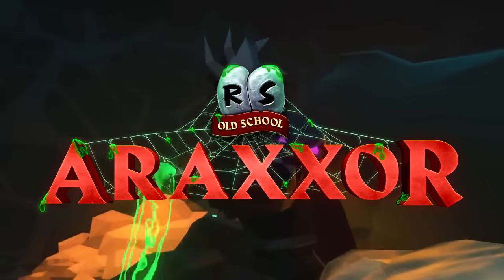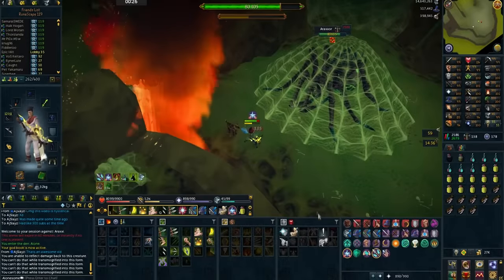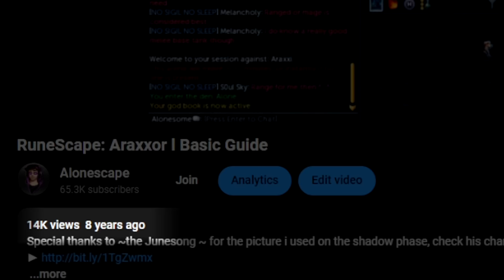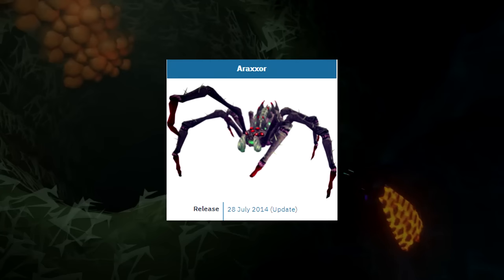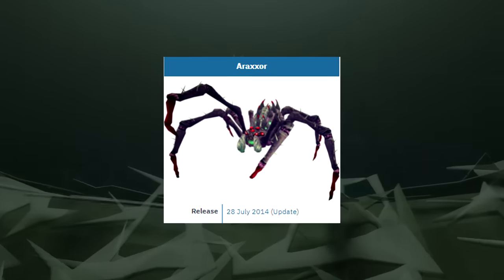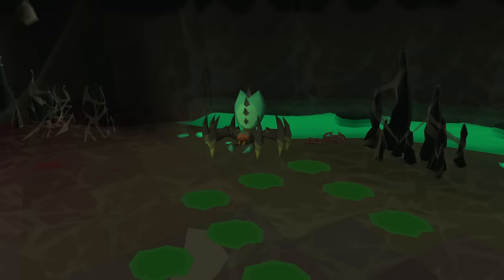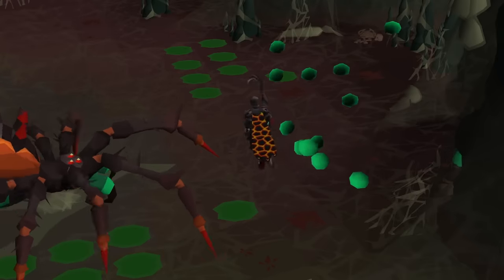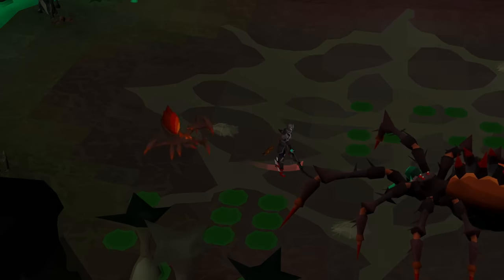Araxor has been released into Old School RuneScape as a new Slayer boss requiring 92 Slayer to kill. This is actually not my first encounter with this boss — all the way back 8 years ago I farmed it like crazy on RuneScape 3, and back then I was even 2 years late, as it was originally released in 2014, 10 years ago. Fighting this boss will be different here on OSRS as it's a Slayer boss, designed to be a bit easier since you might do 200 of them on one task.